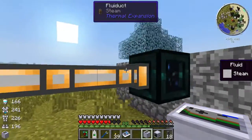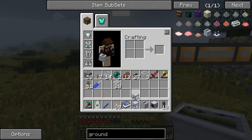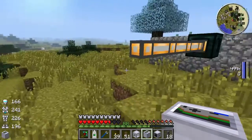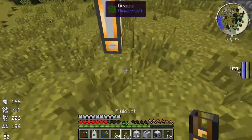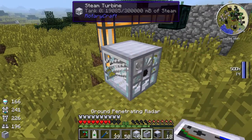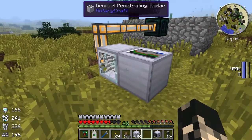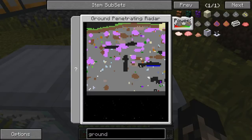So we've got the steam coming from our tesseract here and we're going to power this with the steam turbine. I've got some fluiducts. Let me run down there and put the steam turbine on. It should start spinning up. I'm going to place the ground penetrating radar next to it — it accepts power from all sides.